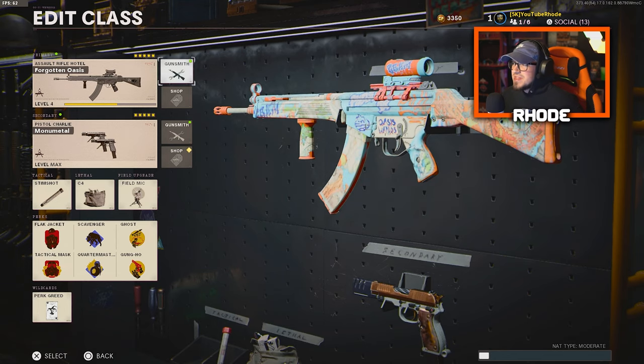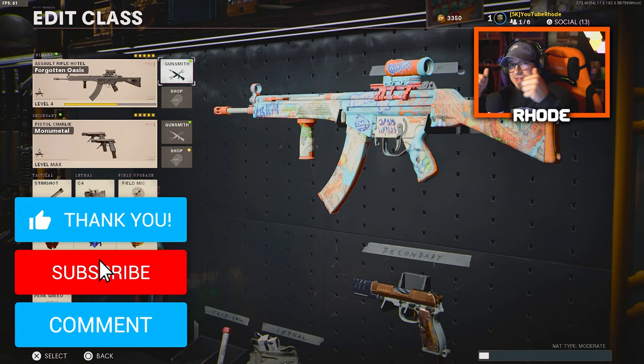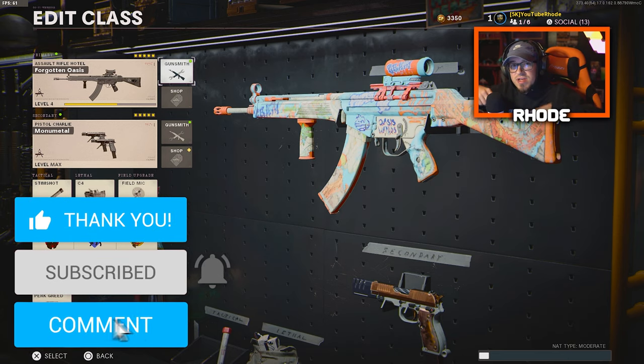Hopefully you guys enjoy this. This is the new C58 AR here in Cold War. That's all I have for you today. Smash that like, hit the subscribe button down below, I'll catch you guys in the next one.